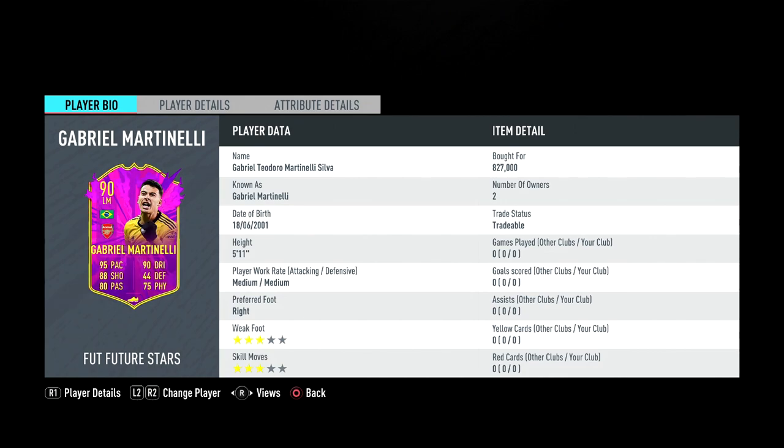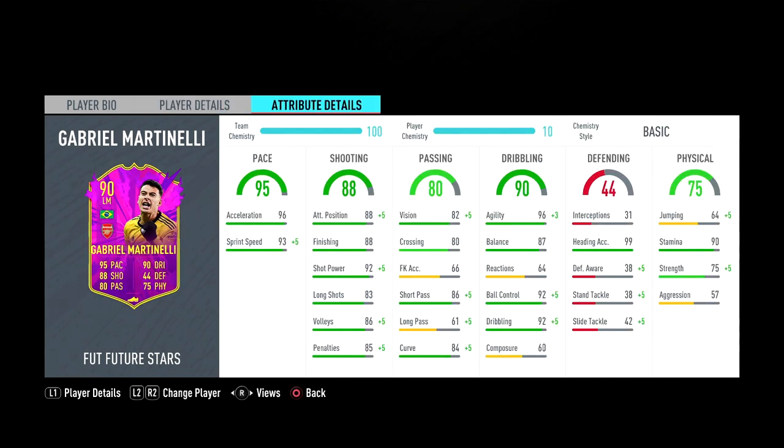I don't really like medium-medium too much, but we'll see if it works for him. He has three-star weak foot and three-star skill moves, upgraded from two-star two-star. Looking at his in-game stats: 95 pace, 90 dribbling, 88 shooting, 80 passing, 25 physical. His pace is amazing, shooting is amazing, passing is good except long pass. His agility, balance, and ball control are great, but look at his composure and reactions — that's really annoying. He also has 90 stamina, which is great for a winger.